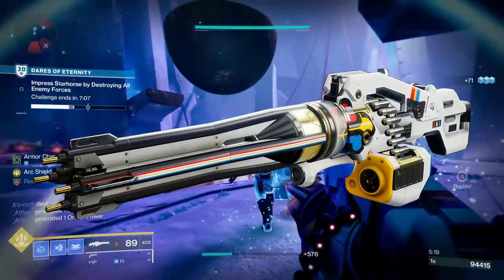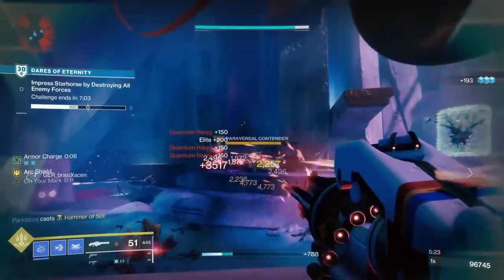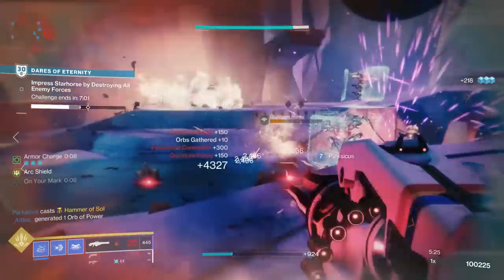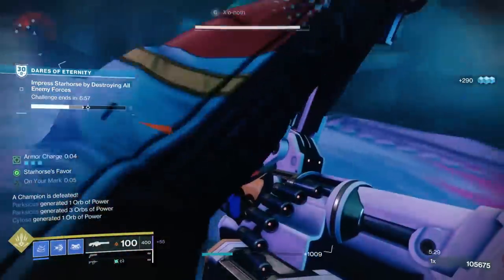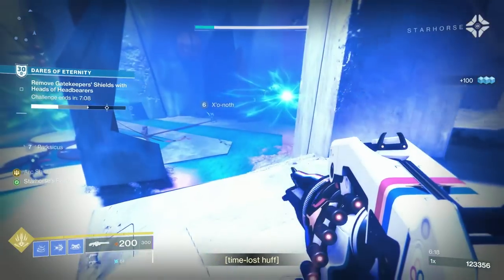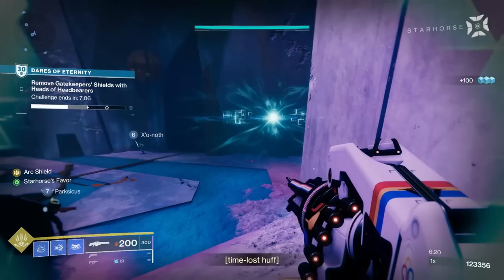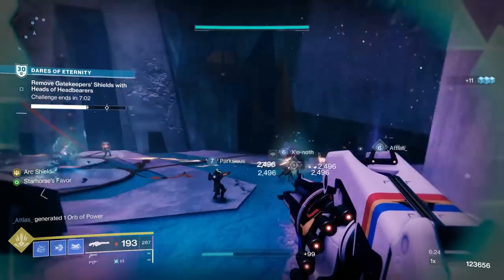Firstly, of course, it's a damage-spewing minigun that you spin up and then rake everything that moves with solar bullets, which is great. And secondly, and this is really where it becomes a must-have, particularly for new players: if you spin it up while you've got full health, it creates a really powerful arc shield around you that turns you, well, into a tank, basically.